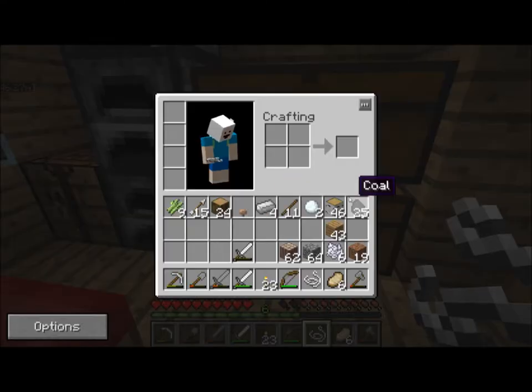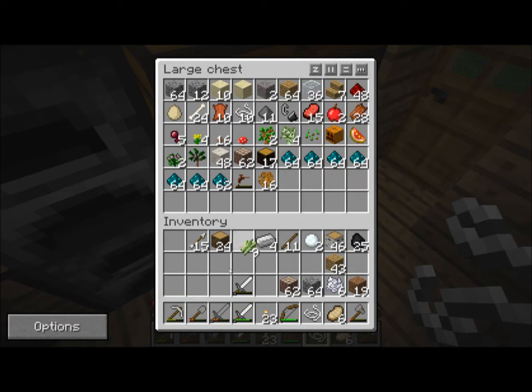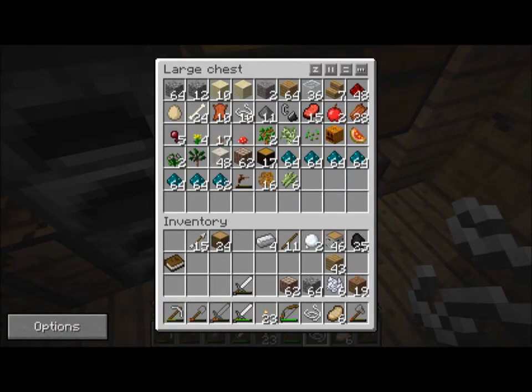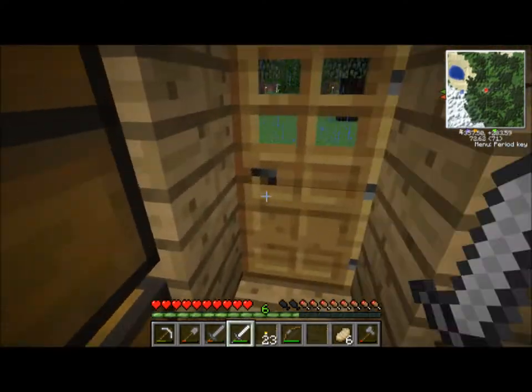I don't have an ink sack, do I? Okay — we've got a bunch of sugar cane. I put it away already. I was going to turn it into paper. You need three pieces of paper — so we have a book. I'm going to put that away along with the mushrooms. I don't need this rubber wood or the regular wood. Let's go ice a squid.